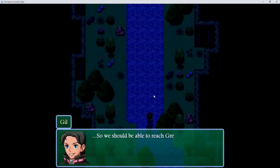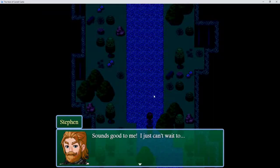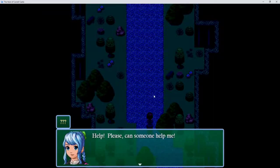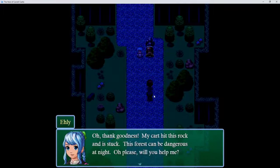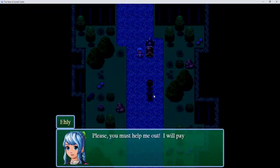Sounds good to me. I just can't wait to— Help, please! Can someone help me? No. Oh, thank goodness. My cart hit this rock and it's stuck. She's gonna rob us. This forest can be dangerous at night. Oh please, will you help me? What do you think, Steven? Should we help her or is this a trap? This is a trap. You need to be cautious — it could be a trap. Steven has gained the trait: careful. Please, you must help me out — I will pay you.